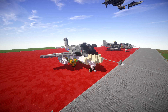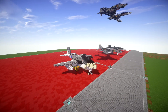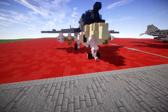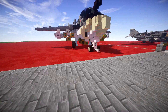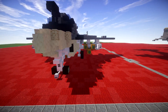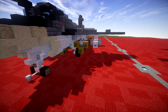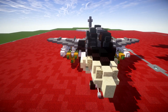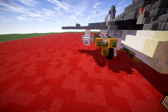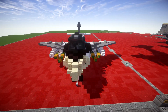Diving into it, we have the landed and in-flight versions of the build. Starting with the landed version, you can see the landing gear. For the loadout I went ahead and did the 18 225-kilogram bomb loadout, which looks awesome and goes along with the Vietnam bombing raid theme. The aircraft also has two external fuel tanks on both outer hard points of the wings.